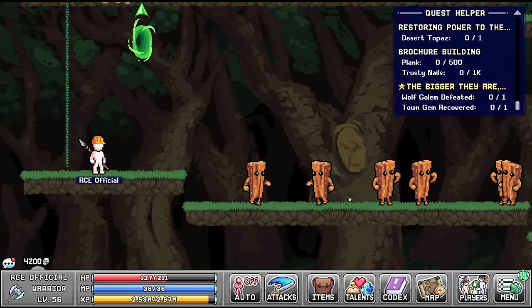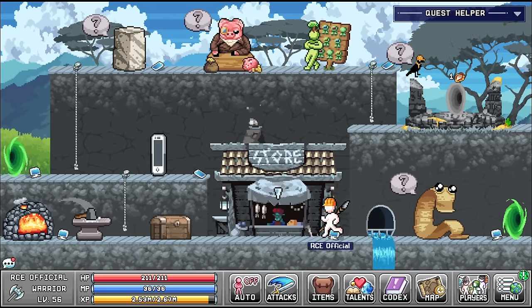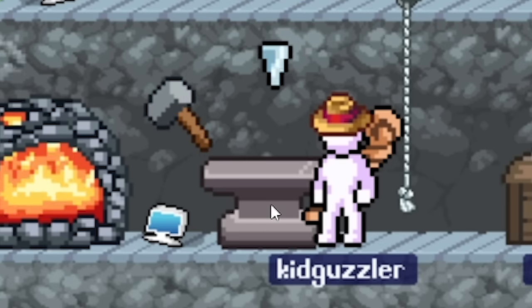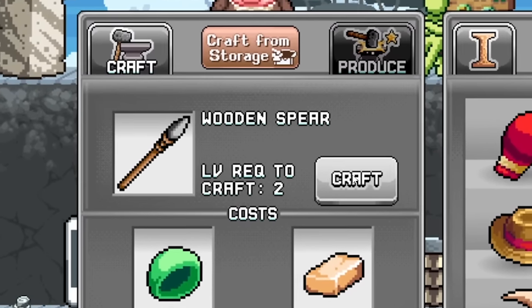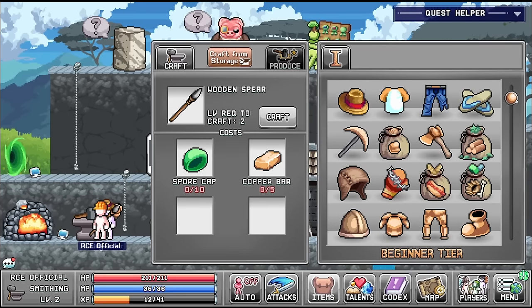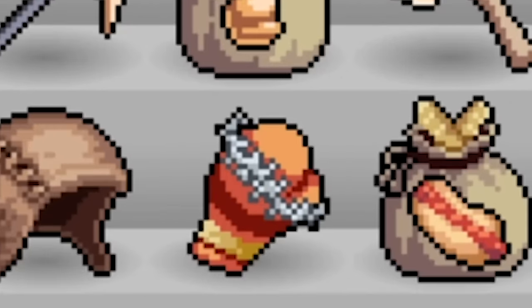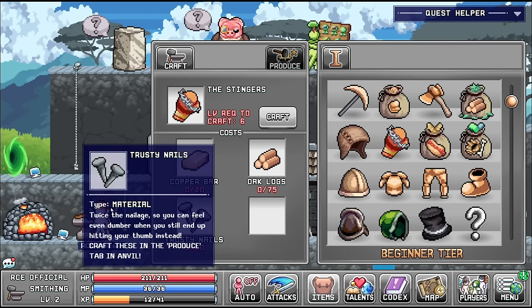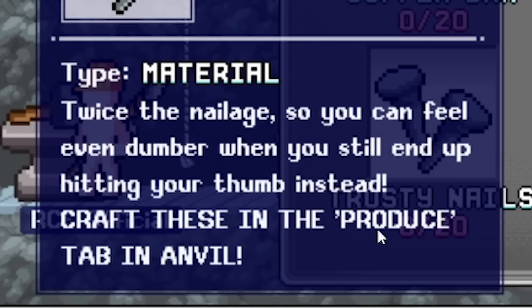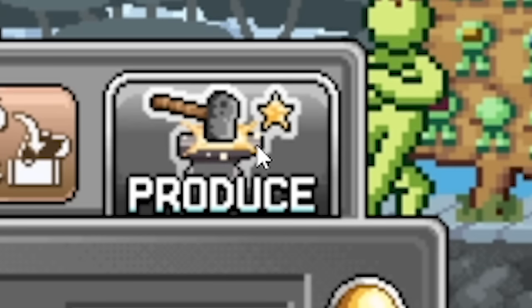RCE has been gone for 10 minutes and got zero kills - I think we might need to level up to kill these planks. A good start would be to improve our weapons. We're currently using the wooden spear which probably isn't great. If we head down a bit, perhaps we can craft boxing gloves covered in barbed wire - we need copper bars, oak logs, and trusty nails. I'm not sure how to make trusty nails but if I click on them, I can see they're craftable in the produce tab in the anvil.